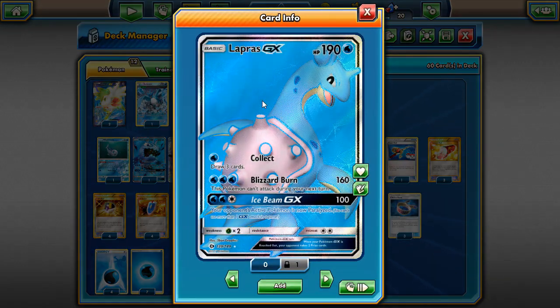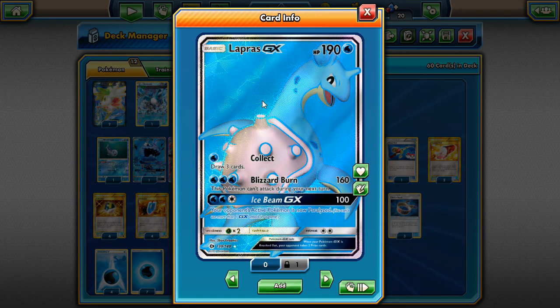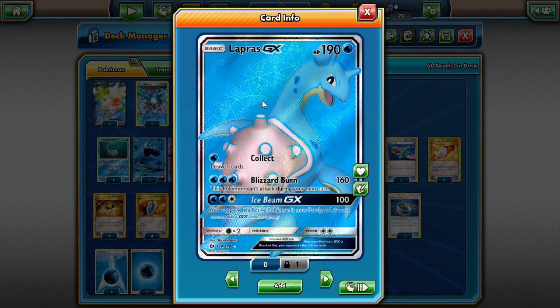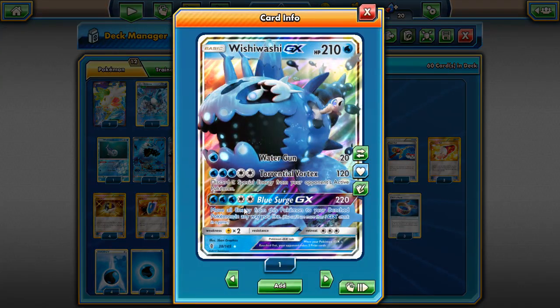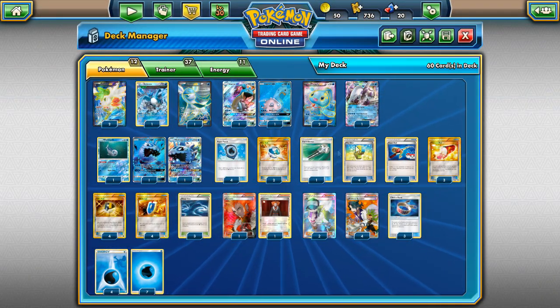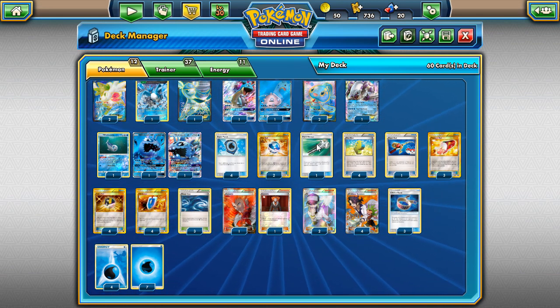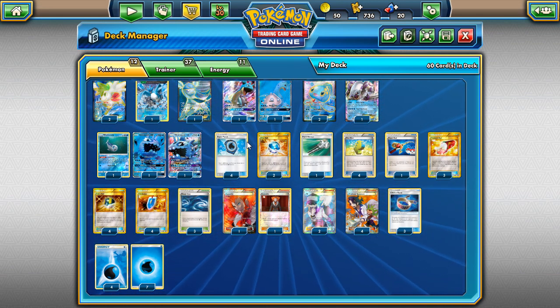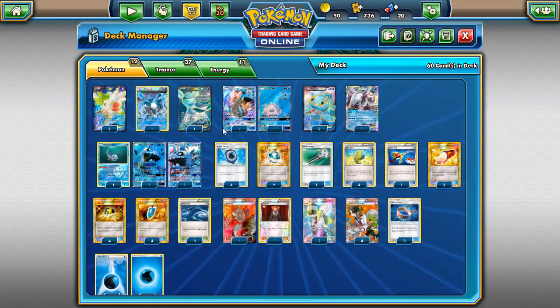Ice Beam GX isn't that good anymore when Olympia, Switch, Ultra Road, Escape Rope, and Pokemon Ranger are all in the format - Lapras GX's GX attack just has too many ways around it. Blue Surge at least lets you take a huge knockout. I couldn't find a lot of room for Energy Switch but we have Aqua Patch which kind of works.